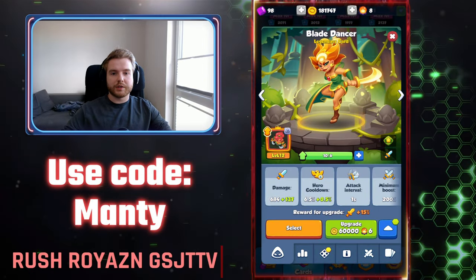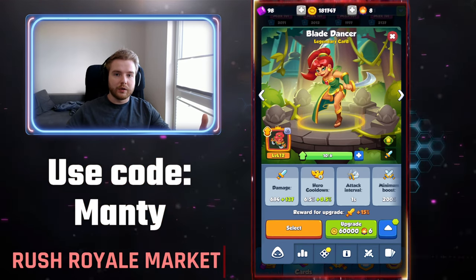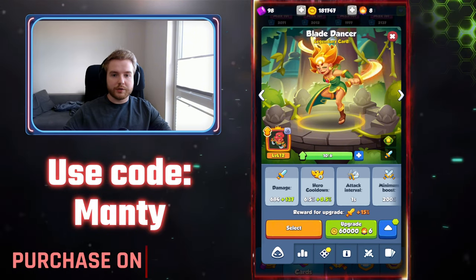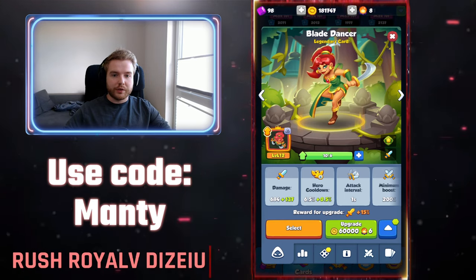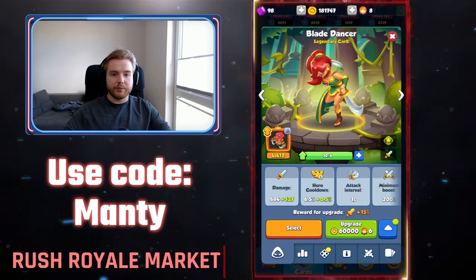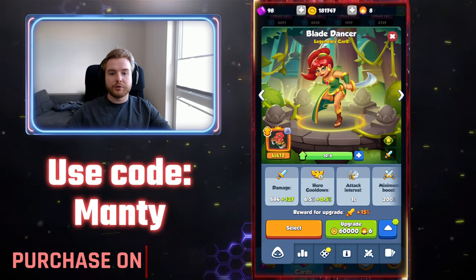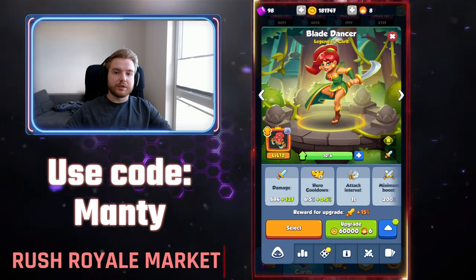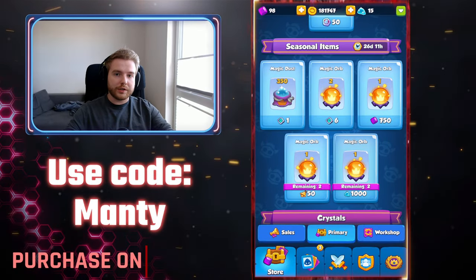Why has the system of magic orbs returned? Like I said, magic crystals have been in the game before, and now it's magic orbs. The developers, thanks to their data, decided that the process of upgrading legendary units above level 11 has been too slow and decided to make steps towards improving it. The system is not yet perfect, but they are working on improving it and there will be a few changes very soon, so stay tuned.